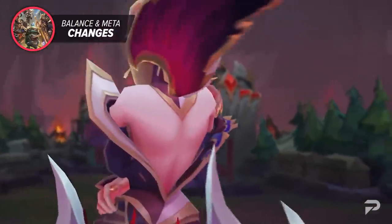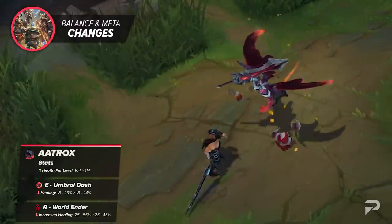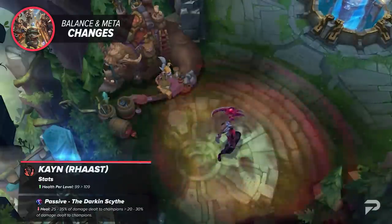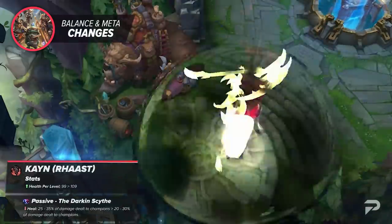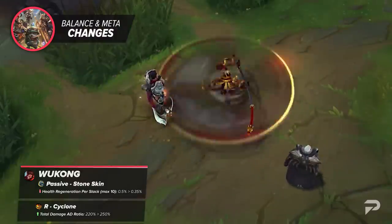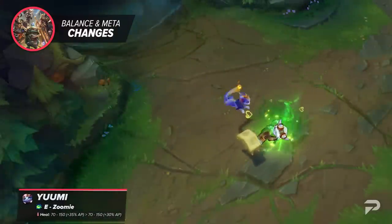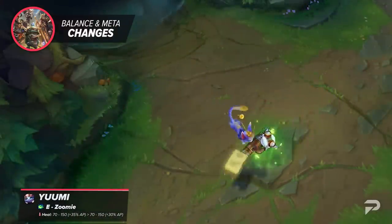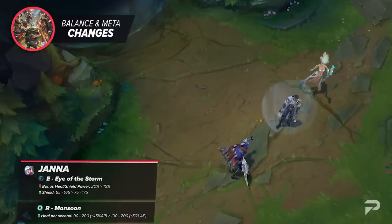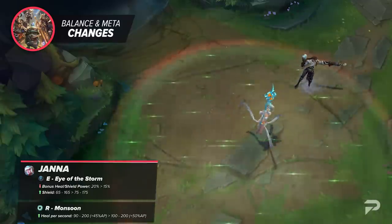Riot is changing quite a bit including champions, items, and systems featuring any type of sustain or shielding. Aatrox will see his HP per level, E healing, and ultimate lifesteal reduced. Renekton's red form gets his health per level increased but healing from damage dealt to champions is being decreased by quite a bit. Wukong's passive is having its health regen per stack reduced, but as compensation his ultimate gets a nice AD ratio buff. For enchanters, Yuumi's heal AP scaling is decreased and Janna's bonus heal and shielding power is cut by 5%, with a minor shield buff and a 5% AP scaling boost to her ultimate.